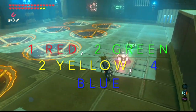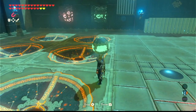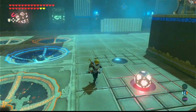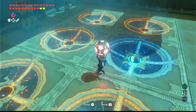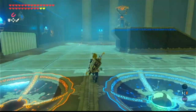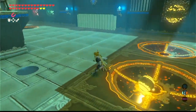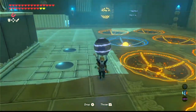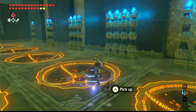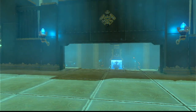Go down and put the green ones in the two-hole, red in one, yellow in two, and blue in four. These numbers correspond to the number of torches on the side, just like other shrines we've done. That opens up the door and you go straight to the monk.